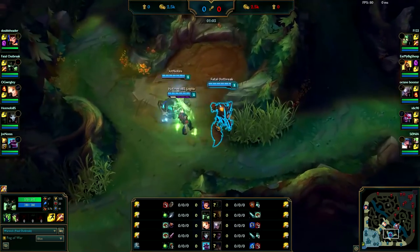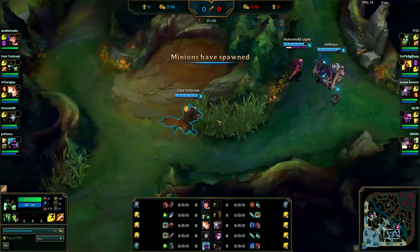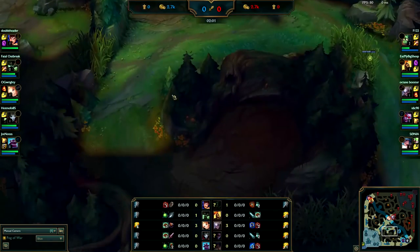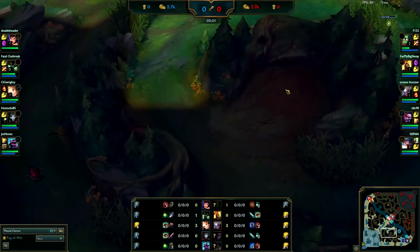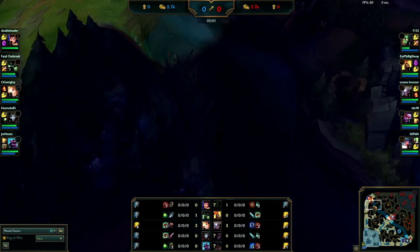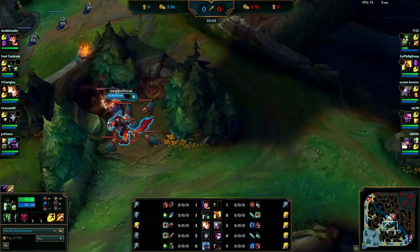Warwick is a very strong early game jungler. You get your leash — never do Raptors after Red Buff, they take too long, there's too many of them, and you lose too much health. If you are going to start Red Buff, go Wolves into Blue Buff: it'll give you level three, you should be full HP, and Warwick just needs double buffs at level three to start ganking.